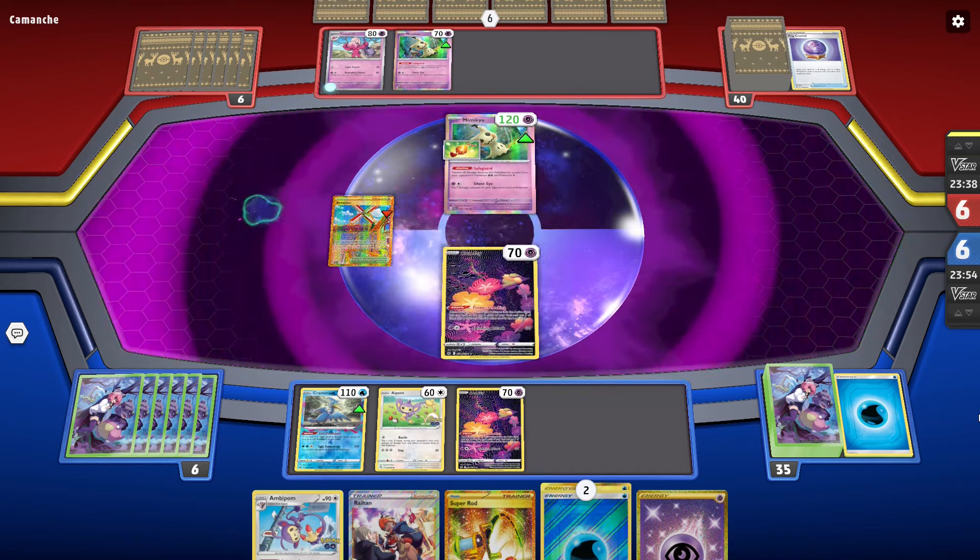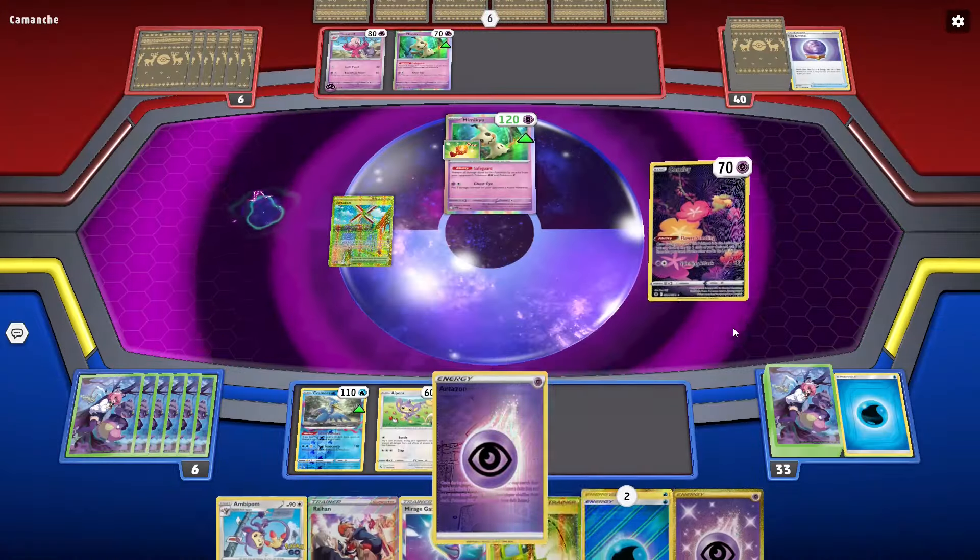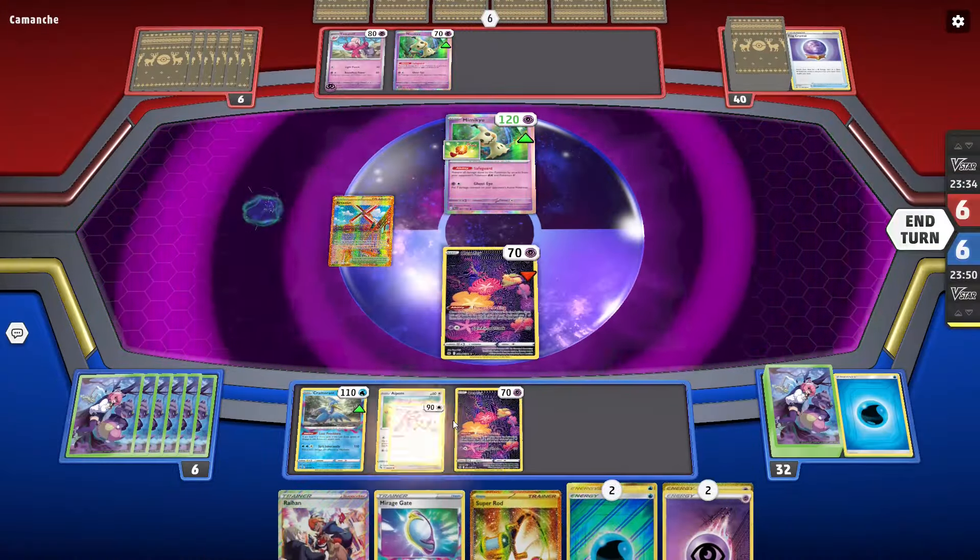How are you guys doing today? You guys got snacks, got drinks, just chilling? This is the world's hardest flower selecting, so we don't even get to choose the cool energy because the game hates us. I am just going to start attaching to the monkey and pass off the turn, because there's not much else I can do.